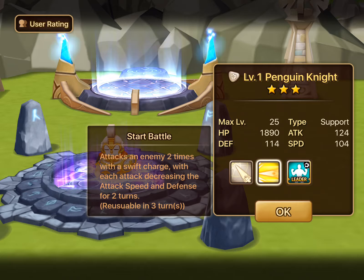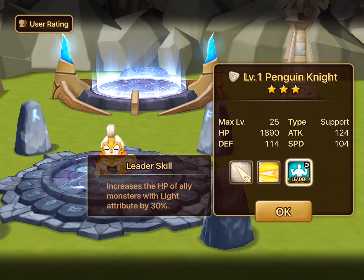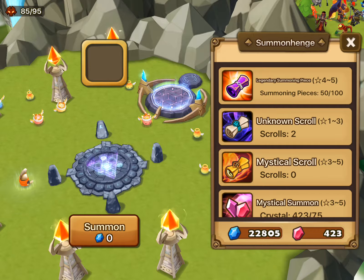It attacks one enemy 2 times, so it only works on one enemy. Lowering attack speed and defense is not bad. He will get a third skill — the HP of all allies with light attribute by 30%. Not bad, not great. It's a little specific to light.